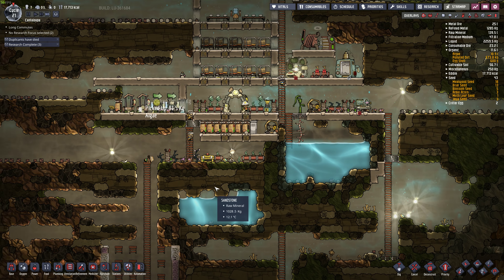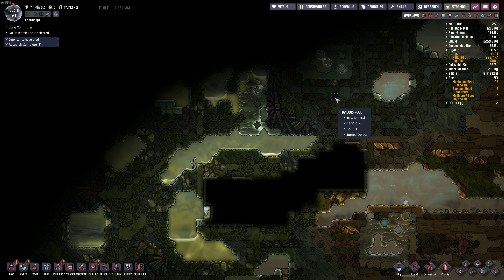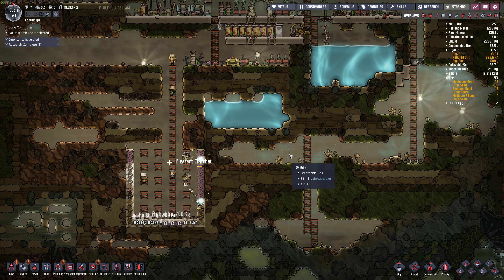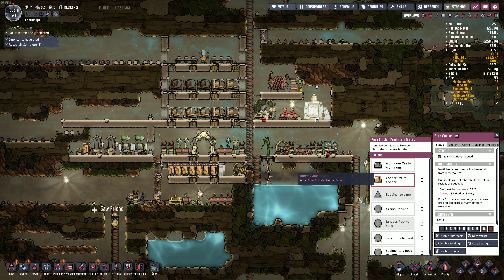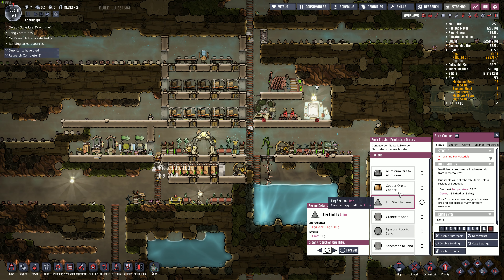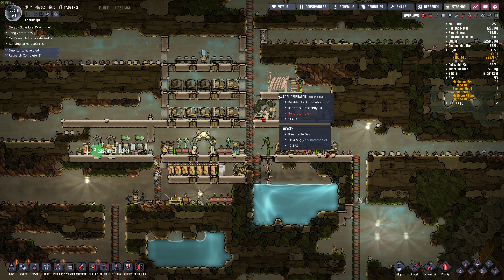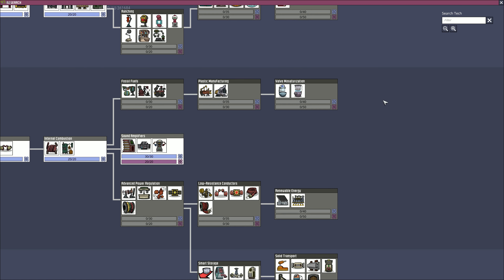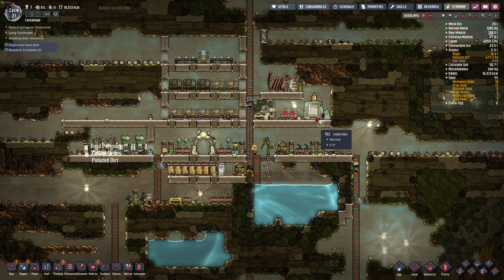How are we doing for food? 17,000 calories. There's a little bit of reserved food over here somewhere. Where else can we grow some stuff? It's too cold here. Let's do some fabrications here - eggshell the lime. Coal generator is not really heating up that much. More research. I'm just going to start from the top and work my way down now. I've got the core stuff. We'll just do gourmet meal prep and work our way down.